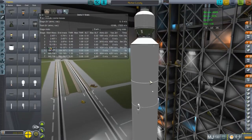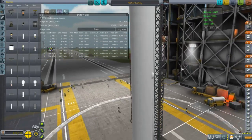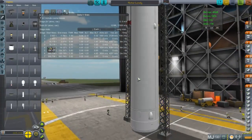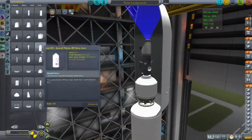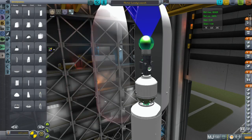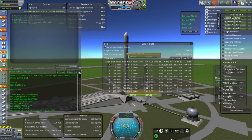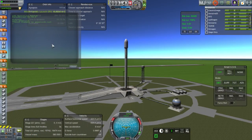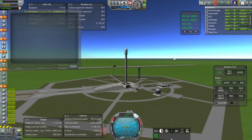I used a SSTU mod part for the booster to get it into the designated orbit, then we launched it on a Falcon 9 from the KK Launchers pack, as opposed to the Lastech pack because the Lastech pack doesn't work very well in 1.0.5. So I decided to use the KK Launcher pack instead with a custom configuration I put together. It's pretty easy to configure since it didn't need to be resized. And here we go — ignition.